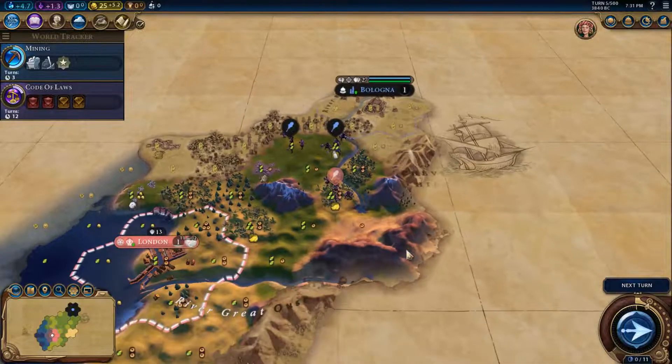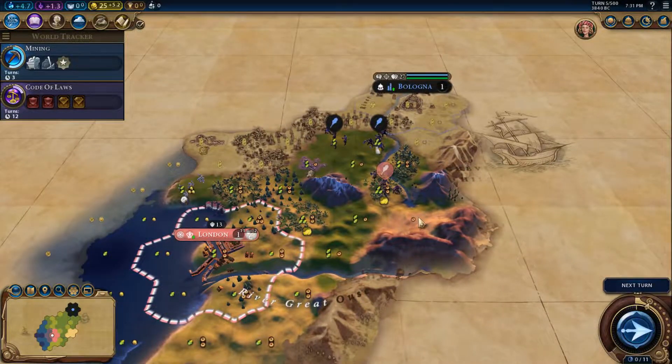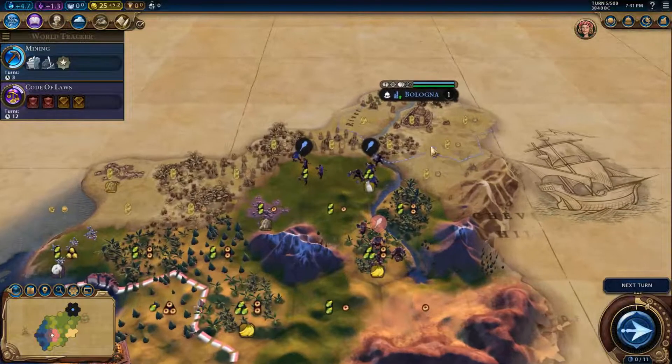We are definitely very, very well protected in the east — there's a huge mountain range here. I could technically settle here, but it doesn't have any fresh water, so probably no.